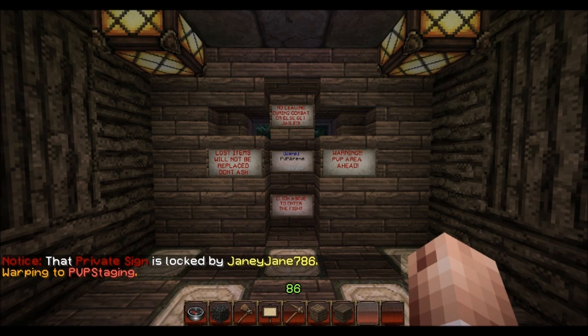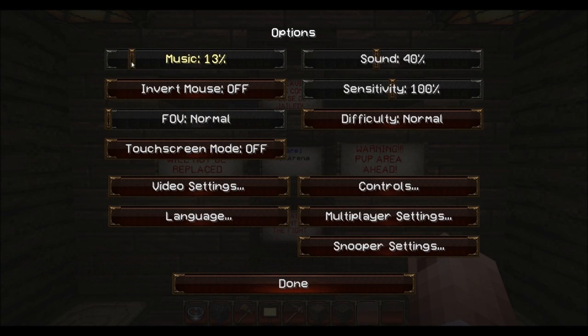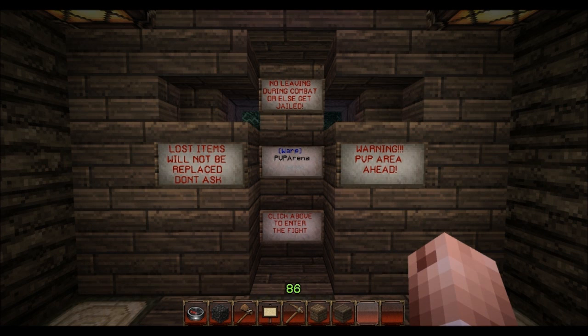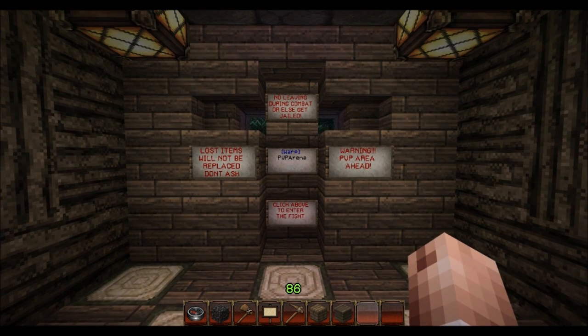When you enter this PvP staging area, you're warned by a couple of signs. Basically, no leaving during combat or else you will get jailed. Which means if you're getting killed and you type /spawn real quick and a player reports you or you're caught, you're gonna get jailed for that. That's just cheap, so don't do it.